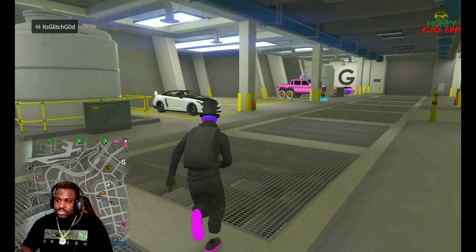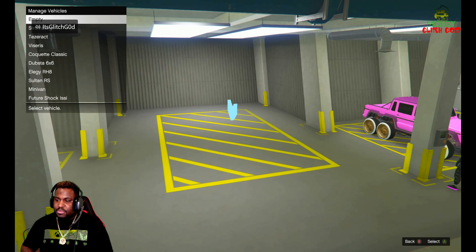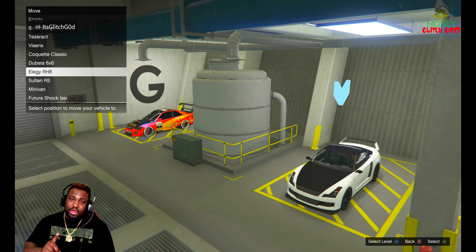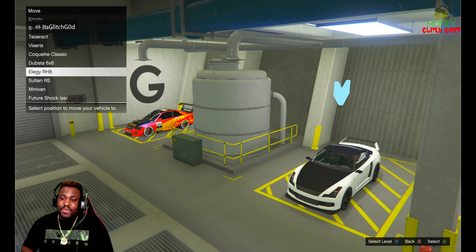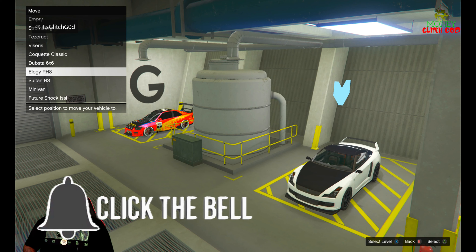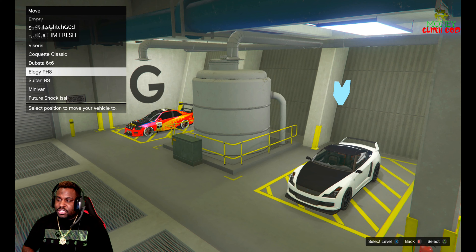So you get out, go to the blue circle, push right on the D-pad, and then you want to grab the car you want to duplicate first. Then you want to dupe it over the free Elegy. This also works with street cars, this also works with any car you want to get rid of — if you have a car in your garage or anything like that that's not worth anything that you accidentally called out, this also works in this slot as well. Right now we put a free Elegy in, but nothing happens and it says this is a future shock issue.